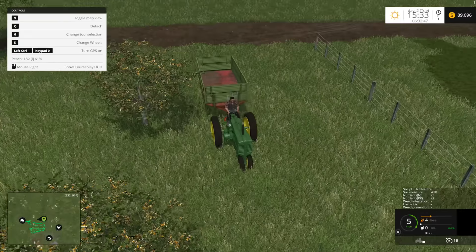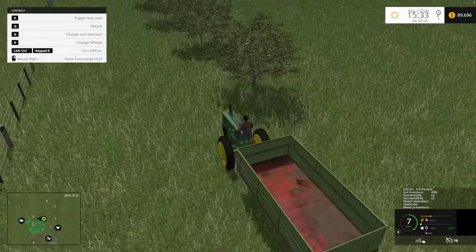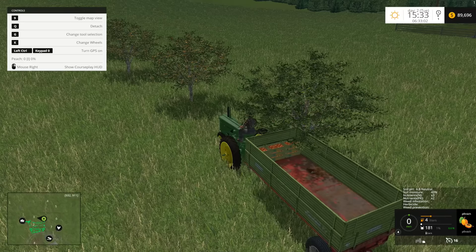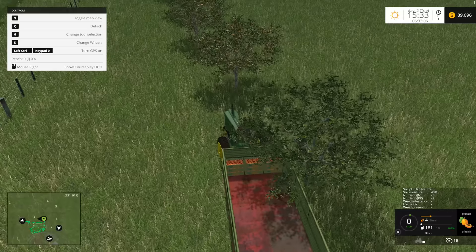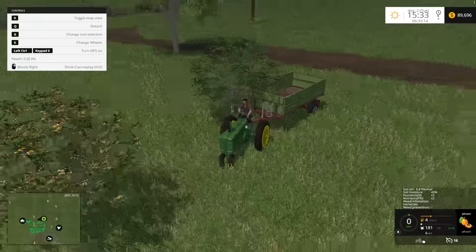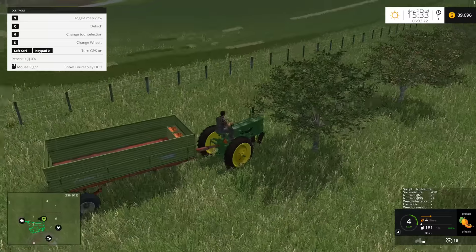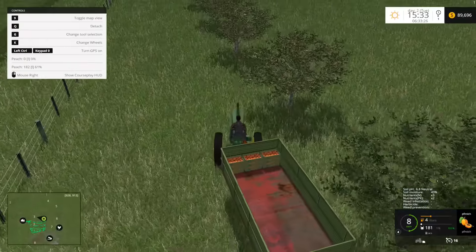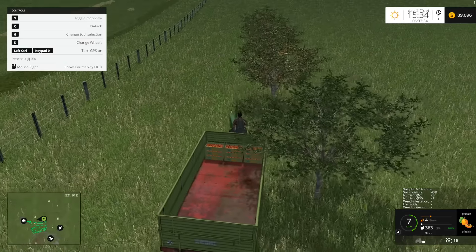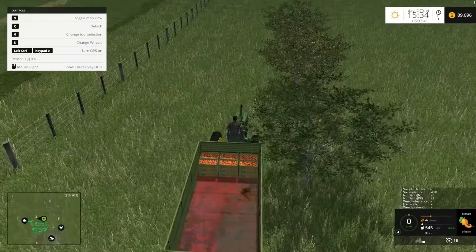If you've never used any of the fruit mods, the way it works is you have to have a UPK-compliant trailer. What will happen is as you drive underneath the tree, the trailer will automatically fill up — like that. Apparently I managed to get stuck on the tree. All you need to do is just drive close to them and they'll automatically collect the fruit. As you can see in the bottom right-hand corner, it's slowly filling up, and then the tree won't have any more fruit left.